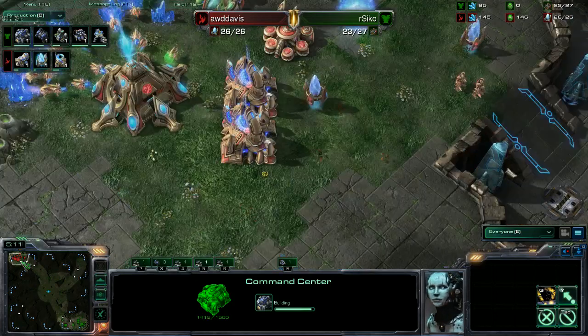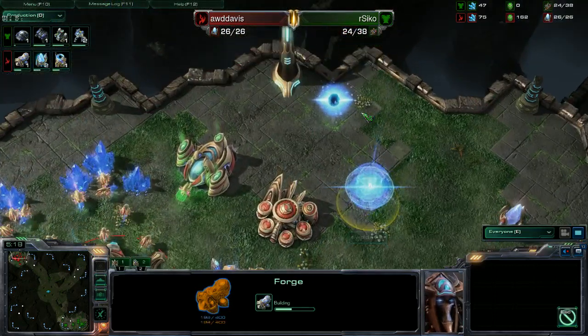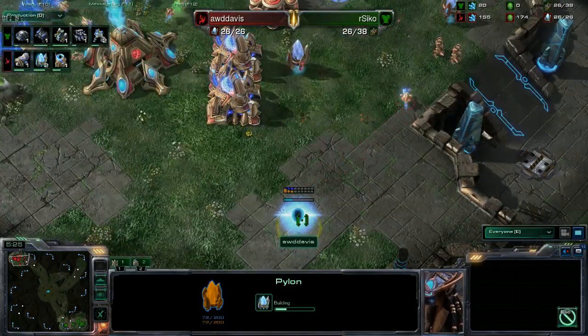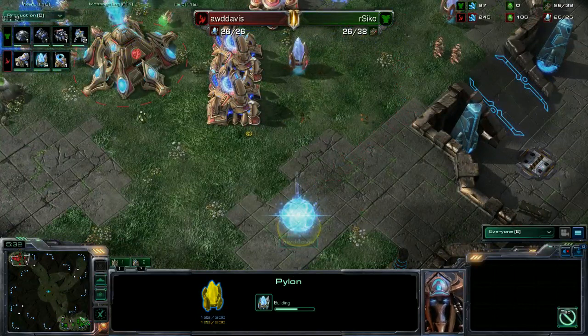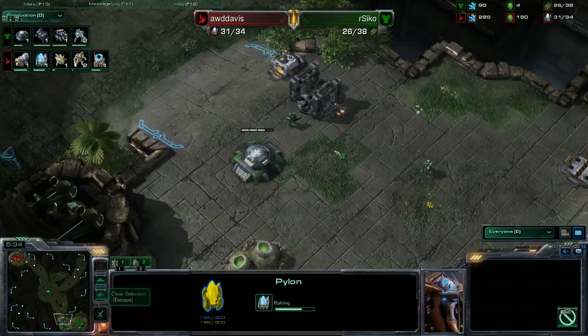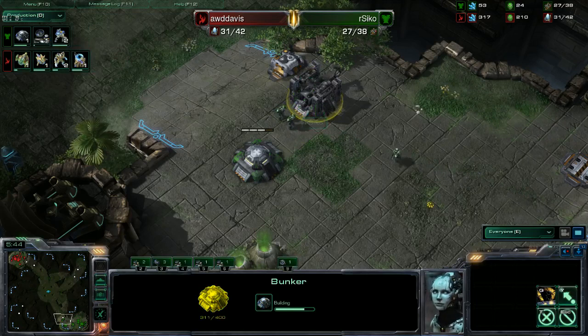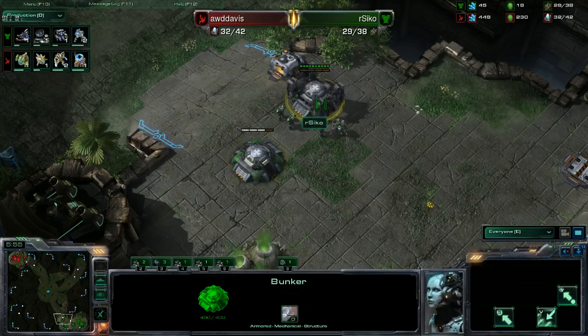Meanwhile, the green Terran is throwing down one gas. It seems like he's not changing anything from the last build — even last game when his gas was taken away by the Protoss, he threw down one gas, and he's doing the same thing here. A Tech Lab is going down from the green Terran as well, so we should be expecting a Stim or Combat Shield upgrade soon after.